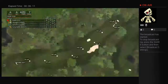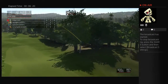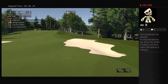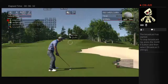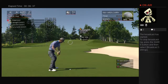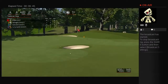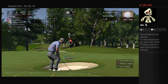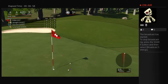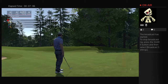Let's let her rip. Nice — should be in the fairway. We have about 165 yards to go still. Everybody ends up here sometimes, take this as a learning opportunity. About a three-footer here — there's a nice putt for you. That'll keep you at six over for the round.